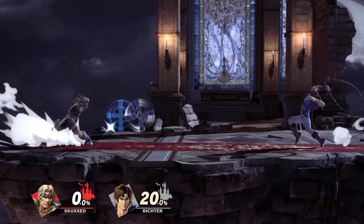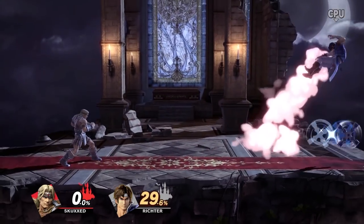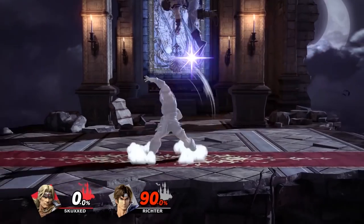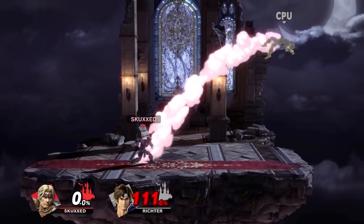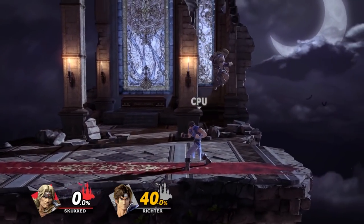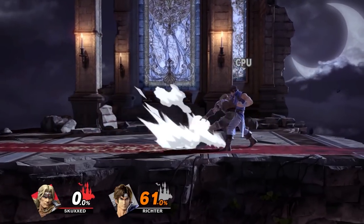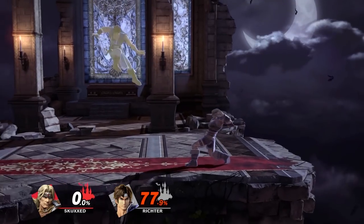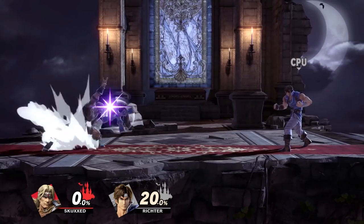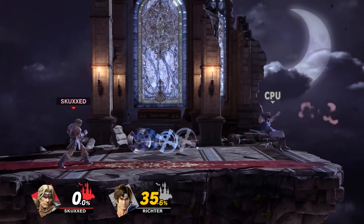Having his cross deflected is equivalent to catching a tennis ball for Simon. And there's loads of tricky things you can do with this move, like throwing the cross above you to force falling opponents to land a certain way, throwing it behind you and setting up for a calculated up smash upon its return, or grabbing your opponent after throwing it and having them take the hit while being pummeled at the same time. There is honestly no reason for you not to be using this move at every opportunity you can, because it is essential for Simon's ability to control space.